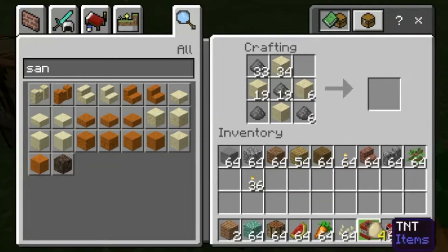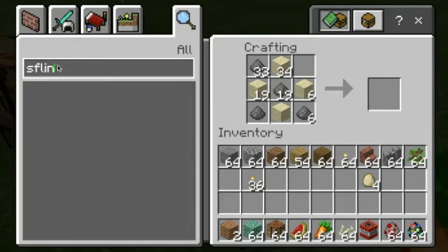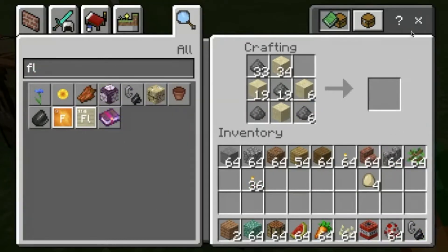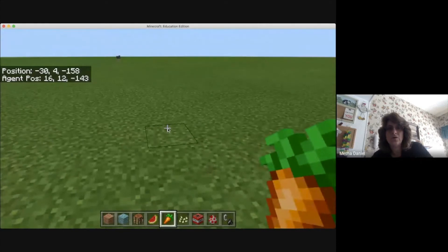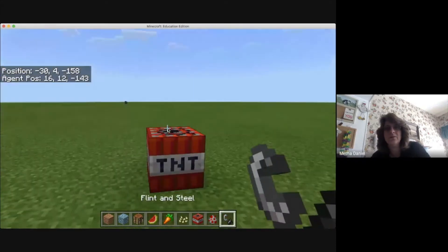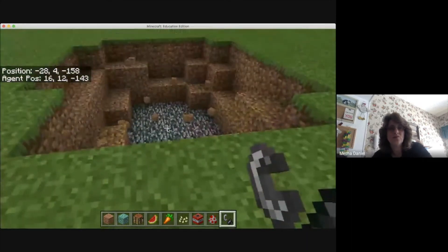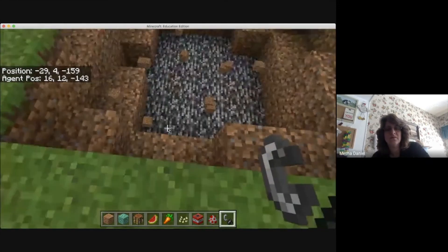I'm going to go ahead and use my TNT. To use TNT, I need to have flint. So I'm going to use flint and steel and put that in here. Now watch what happens. I'm going to go ahead and use my TNT — put my TNT down. Nothing's going to happen unless I do that. And I'm going to back up. And now I have a huge hole in the ground. Be careful because if you do dig down in there, you'll get to the nether.